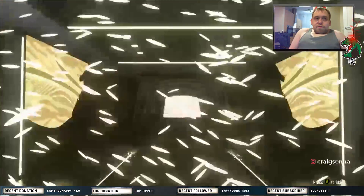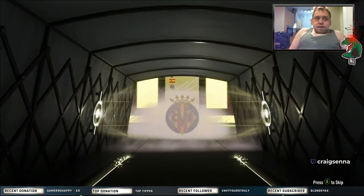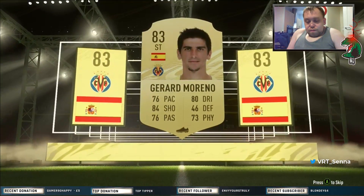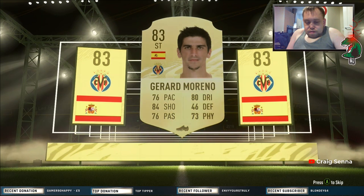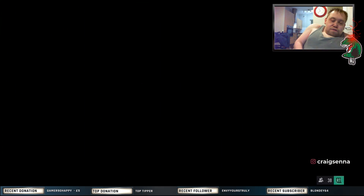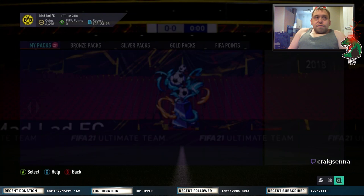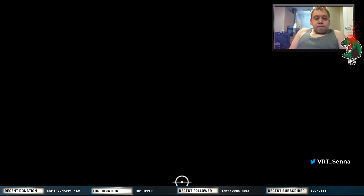We've got a board already in the first pack — it's Jaron Moreno! Not too bad, not too shabby at all. Hopefully we can get a very high board, but we'll take the 83. Don't forget, icon SBCs will be out in about three weeks' time, so make sure to have your players together.